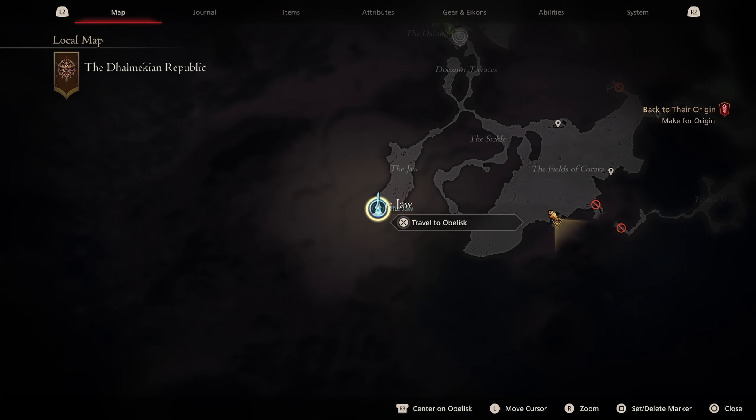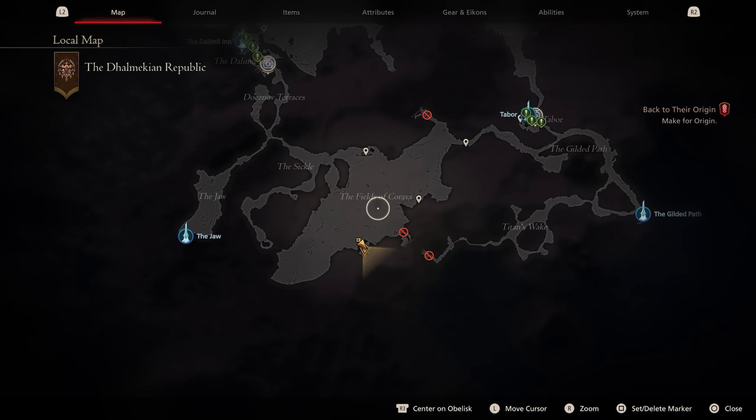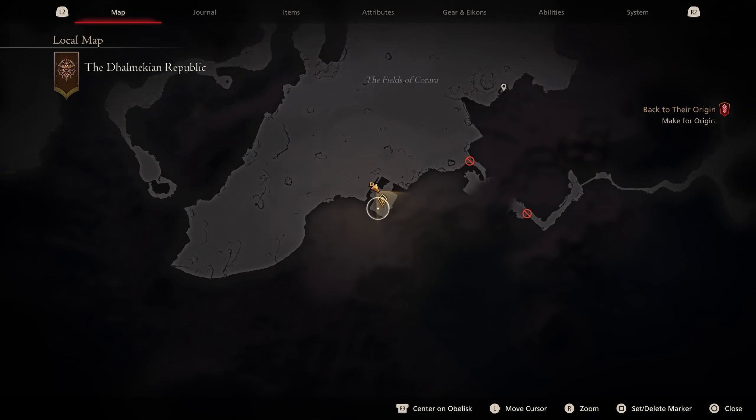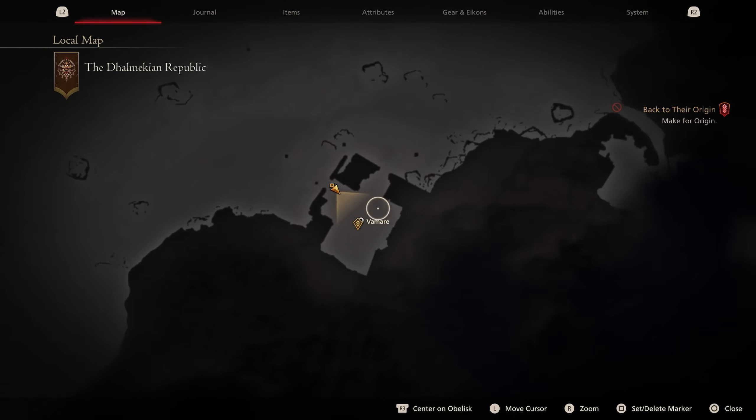And once you fast travel here, all we need to do is work our way north along this path. We're going to work our way into the Fields of Quereva, and right over here on the eastern side where you see this little square on your map is where you're going to find this boss fight.